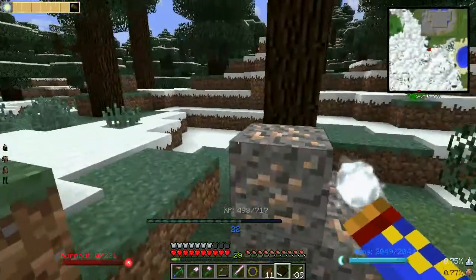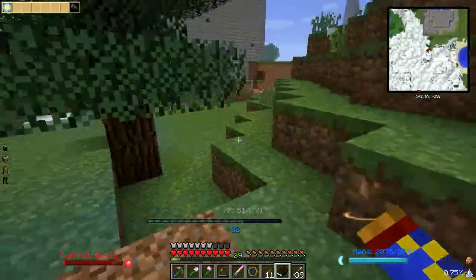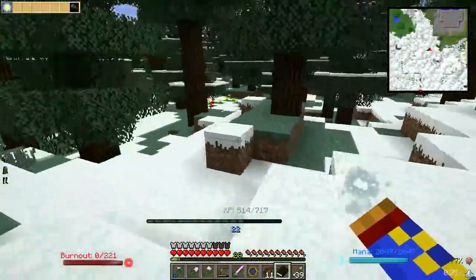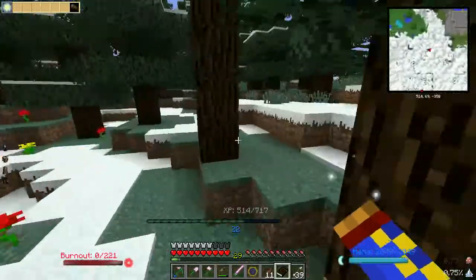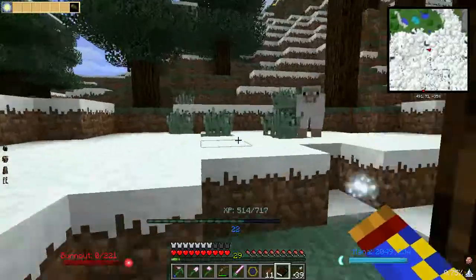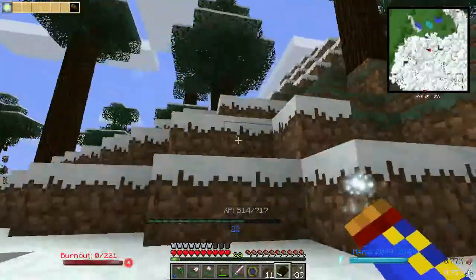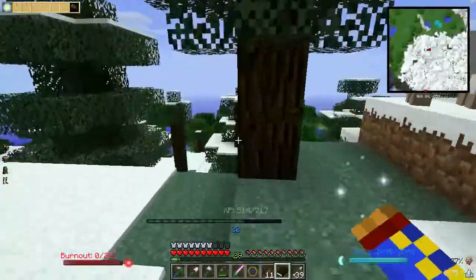Looks like we got some more iron gravel here. We'll go ahead and pick that up — that'll kind of make up for the iron sword I left behind. The main thing I was looking for was trying to find a Desert Biome, and the reason for that is because I need more of these Desert Novas. It is possible for them to grow in a Magic Forest Biome — actually no, it's not Magic Forest. There's some kind of biome where they can grow.